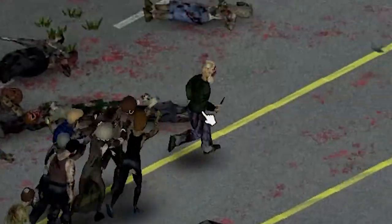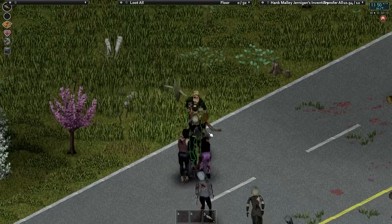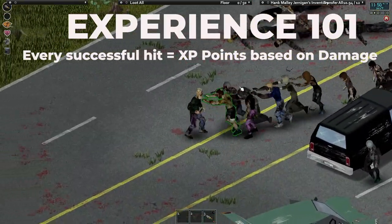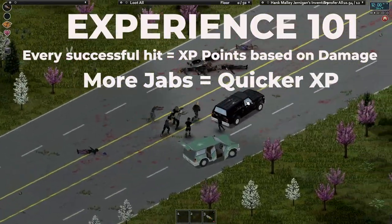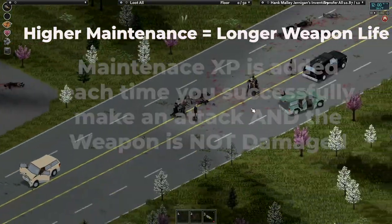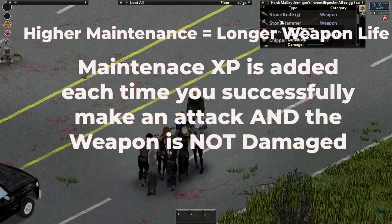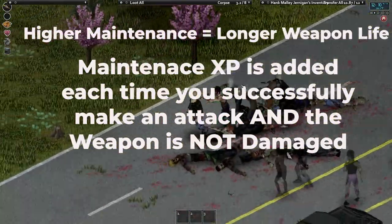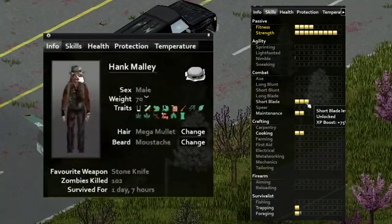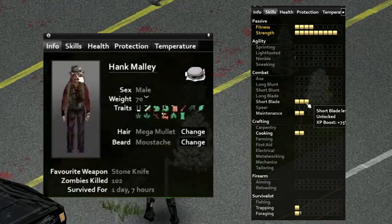Stamina is an issue with most weapons other than the short blade. Your skill level will skyrocket quickly if you start proficient. Zomboid awards experience based on damage done per hit, so the short blade's speed lets you rack up XP fast. Maintenance is important too — each hit rolls whether your weapon is damaged, and if it isn't you gain maintenance experience. Because a stone knife swings so quickly, that means many chances to improve maintenance. One real example: day one, seven hours in — level 3 short blade, level 2 maintenance, 102 zombies killed, with no reliance on finding weapons in the world.